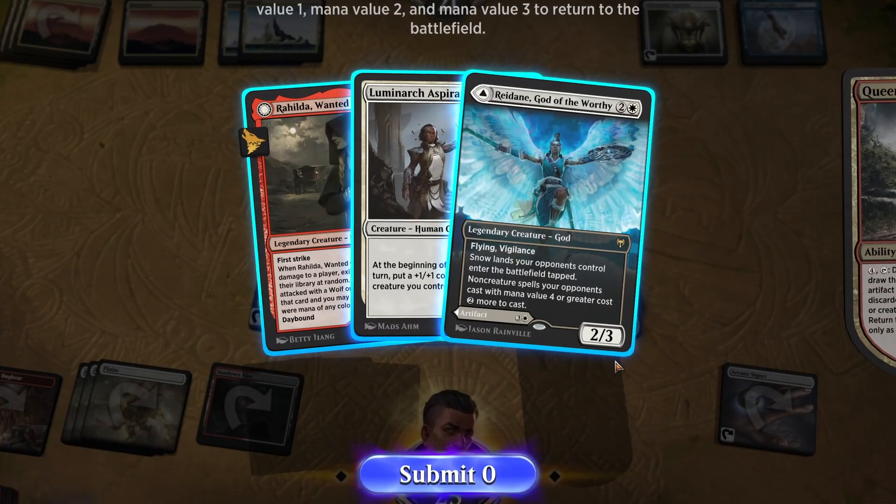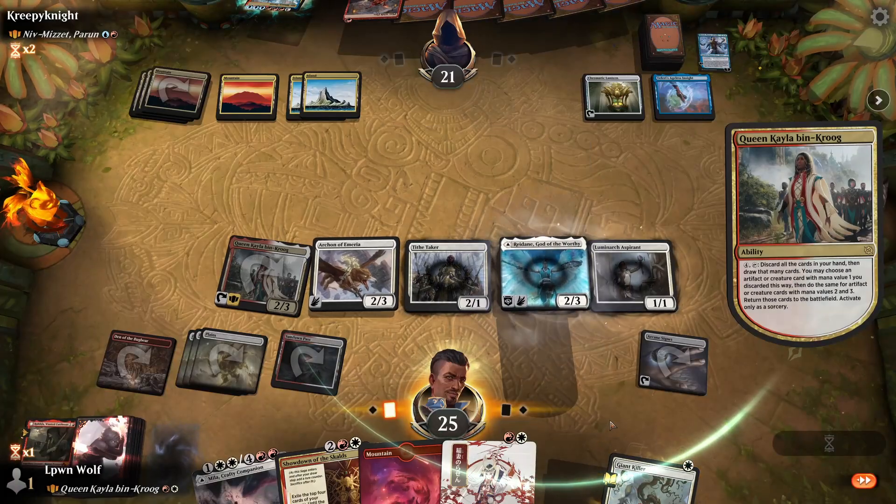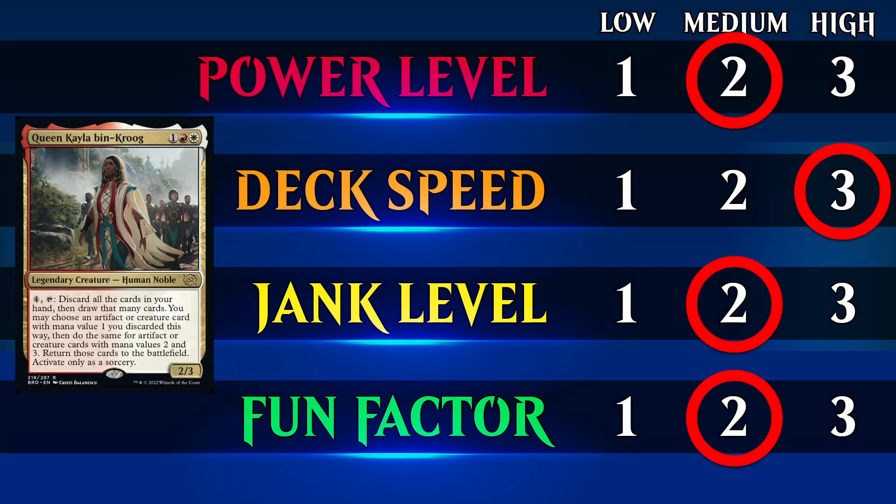Really powerful card. So we get a Redain, and then we get the Luminar Gaspirant as well. Today we'll be looking at Queen Kayla bin-Kroog and Crew, straight out of Brothers' War.